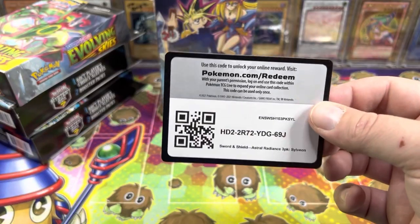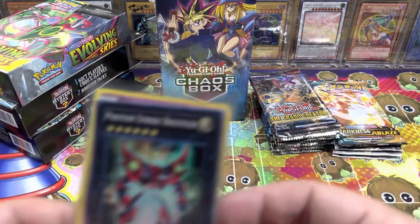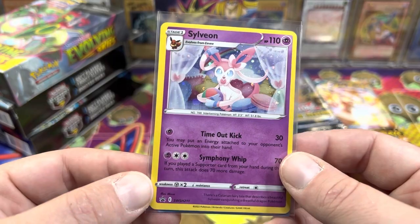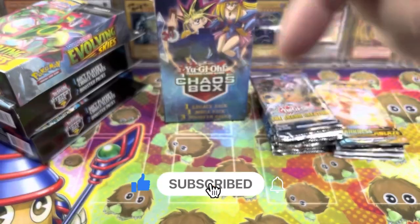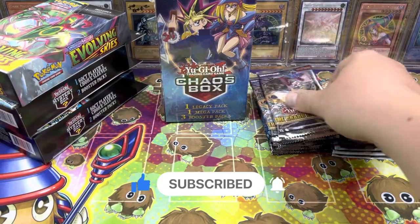Code card for anybody that wants it from the Sylveon Blister. And then for the giveaway, I'm giving away a Photon Strike Bouncer from Collector's and the Sylveon Promo card. All you have to do is hit that like button, make sure you're subscribed with notifications turned on, and tell me what your favorite pull was from this video.